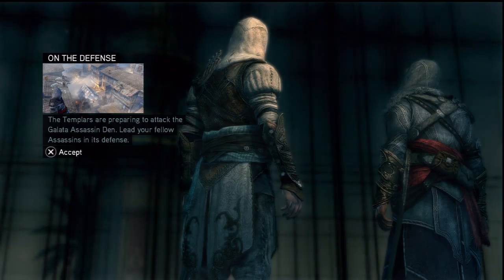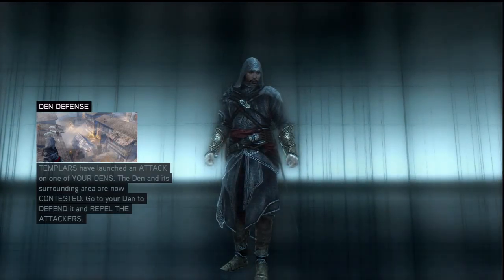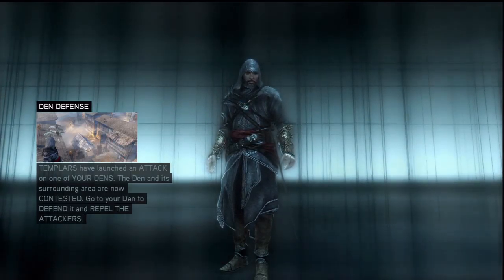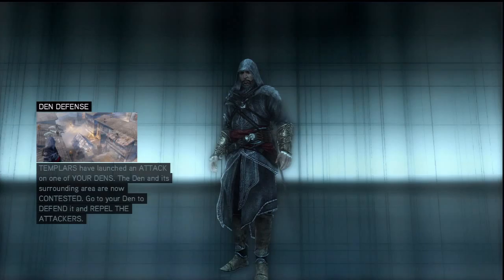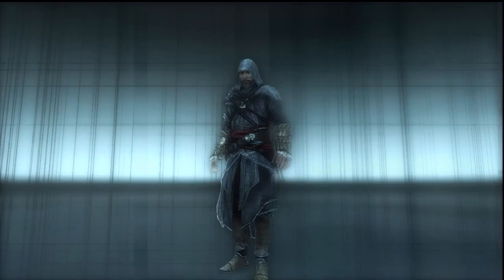The Templars are preparing to attack the Galata Assassin Den — lead your fellow assassins in defense. I actually think it's pretty awesome how they're covered with their faces. Pretty dope. I want to be an assassin for Halloween next year — didn't have the money for it this year. Templars have launched an attack on one of your dens; the den and its surrounding area are now contested. Get to your den to defend and repel the attackers. But my first fight — yay!